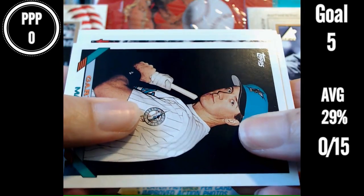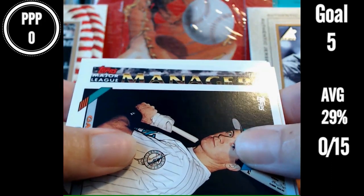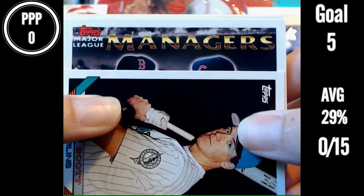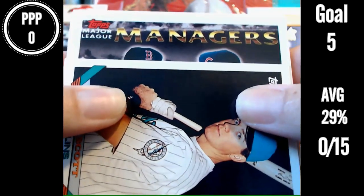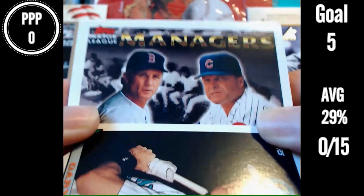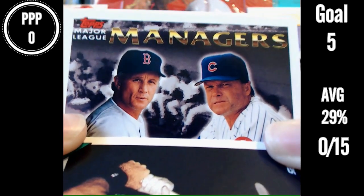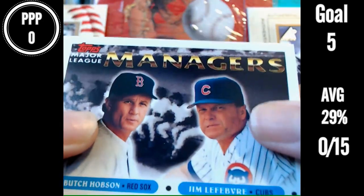Let's see if it's the right way, hopefully. Oh, here we go. Managers — oh, this will be interesting. It looks like there's two players: a Cubs manager and a Red Sox manager. So I guess you'd have to name the manager, and we'll do the one on the left. Name the manager on the left — Red Sox manager, 1993. Who is that manager? I have no idea who the manager of the Red Sox was in '93. Maybe you do. It is... Butch Hobson. Never got that one.